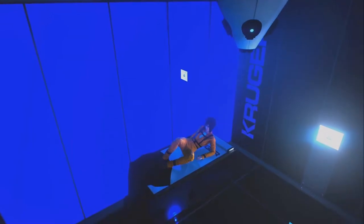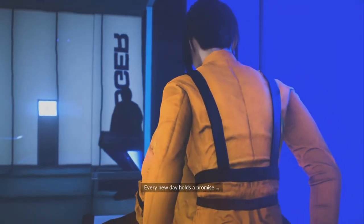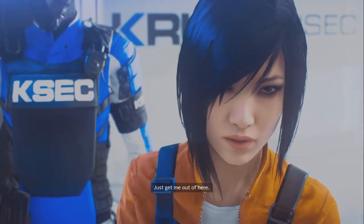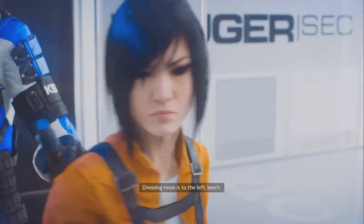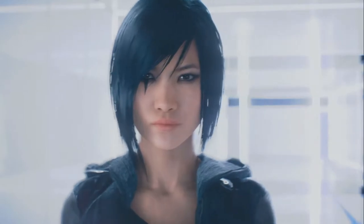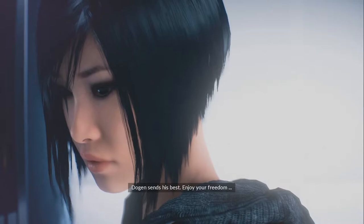For the story of Mirror's Edge Catalyst, it deals with you playing as Faith, the protagonist of the game, which ties in with a prequel comic book that came out before the game. The game starts off with you at a juvenile detention facility. You spend two years in it, you made a mistake, and you get back out. Faith is a runner in the city of glass, and there's a conglomerate that basically controls the city with wealth and power. Faith is one of these runners who go around doing jobs of delivery.